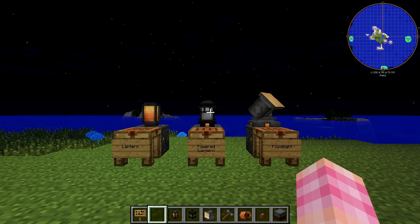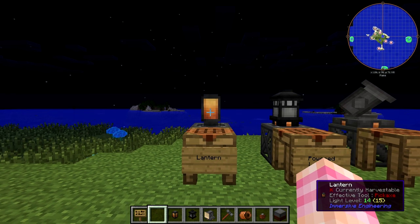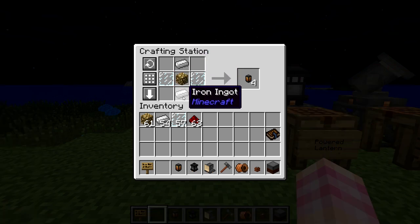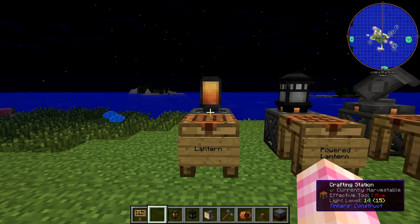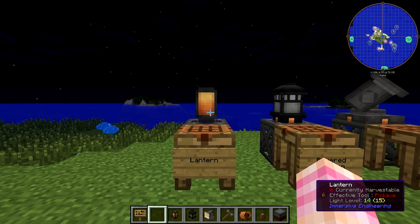If you've been watching the series in prep for the new Let's Play series, you'll have seen me use the Lantern quite a bit. This is the basic light from Immersive Engineering, and it provides just as much light as a block of glowstone. It's crafted with a block of glowstone, two iron ingots, and two glass panes. You get four lanterns, and because each lantern has the same brightness as a block of glowstone,